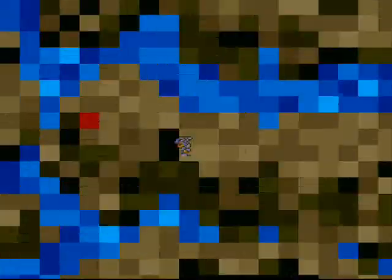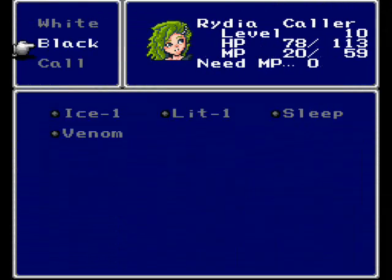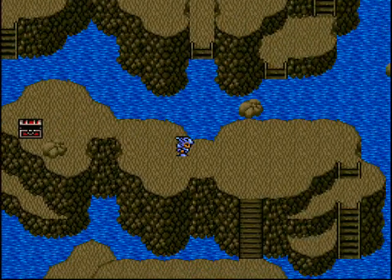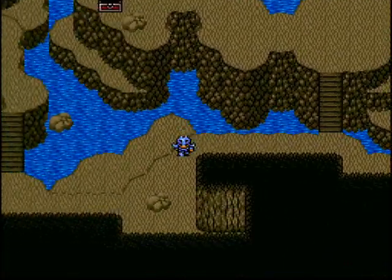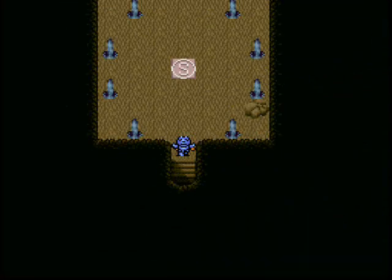After that battle, Rydia got up to level 10 and she learned Venom, which poisons your enemies. Sleep, on the other hand, is actually a pretty good spell - crowd control in this game is really good. This is one of the great things about this game. And this is the reason why you don't have to worry about your MP either.